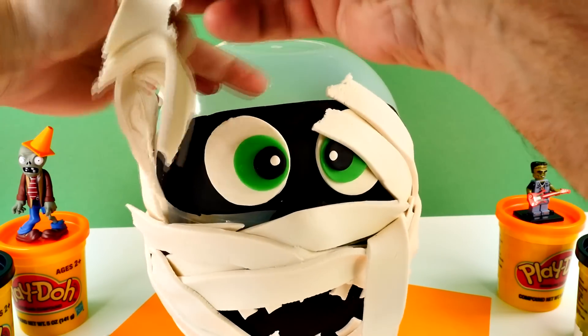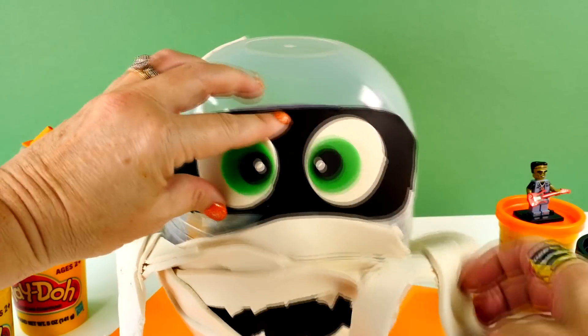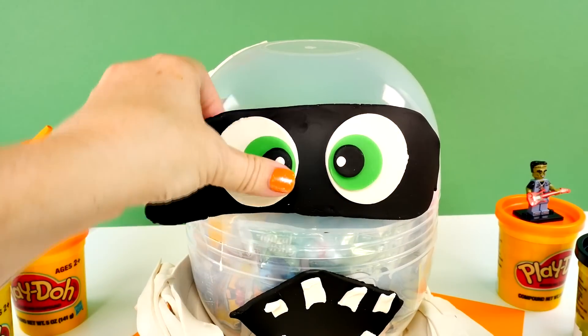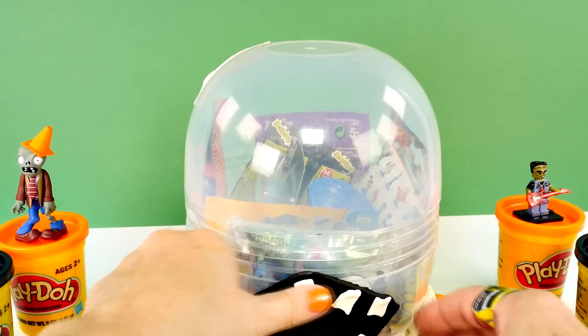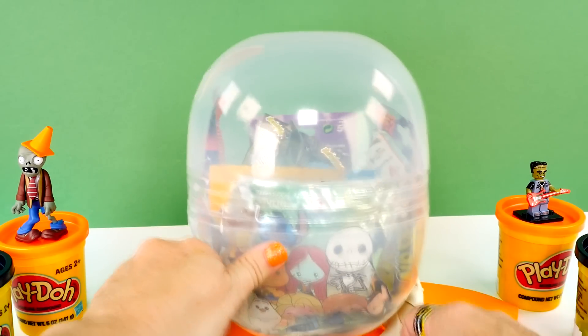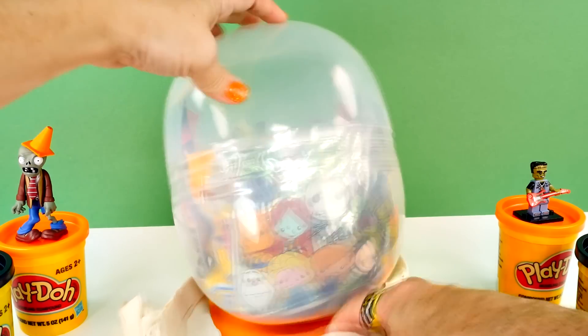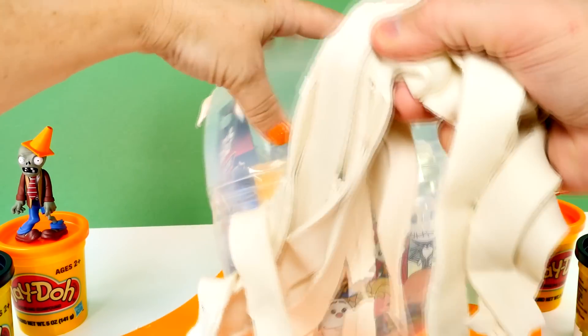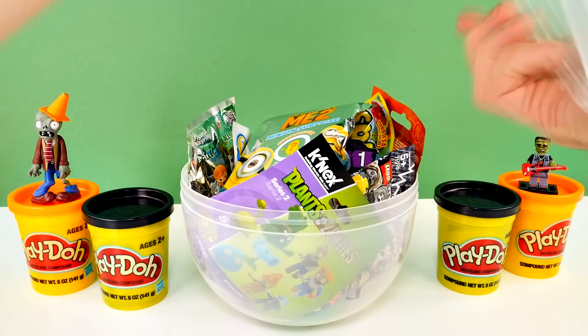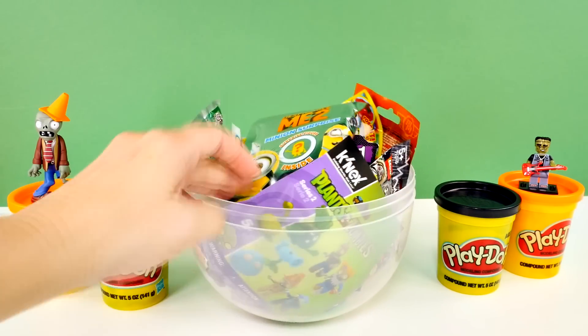Help me out. There's his eyes. There you go. And here we go. Wow. Look at that. Look at our surprises. Look at all the mummy wrappings. You're going first, Cheryl. Okay. Now we've got some cool Halloween surprises.